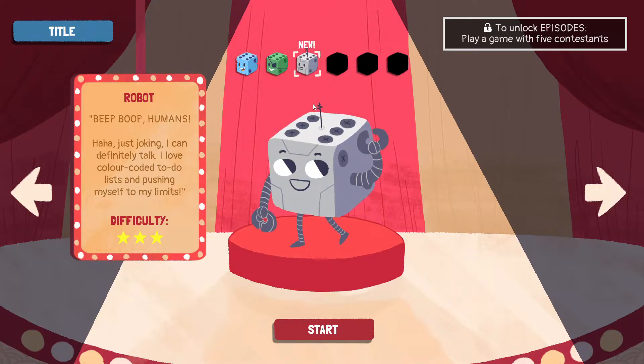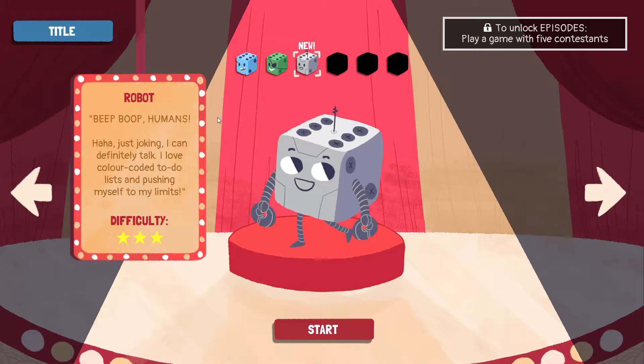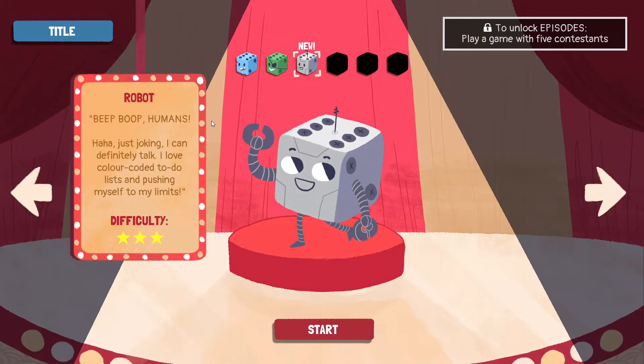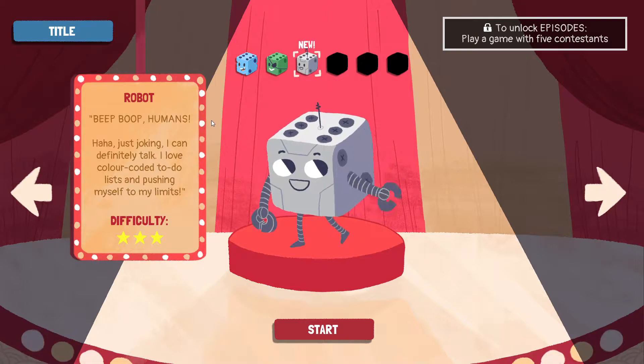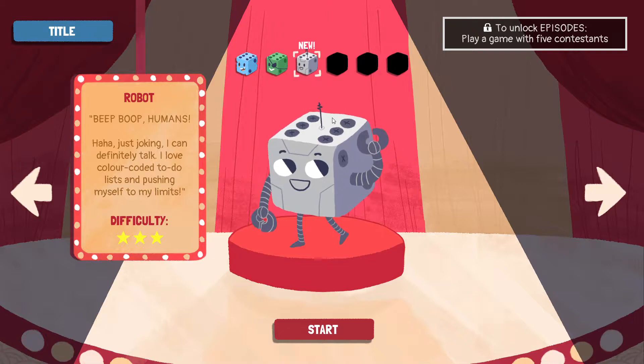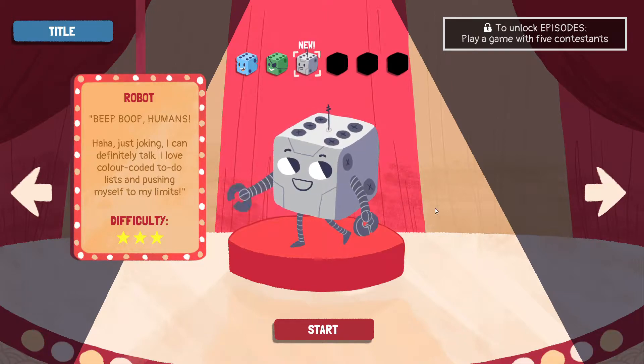You guys can get my first impressions. Let me go ahead and read what we have here. 'Beep boop humans. Ha, just joking, I could definitely talk. I love color-coded to-do lists and pushing myself to the limits.' Three star difficulty — I have no idea what any of the cards are for the robot, but let's get started and see if we can unlock another character today and beat this run.